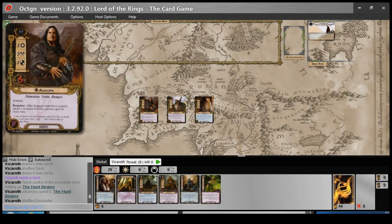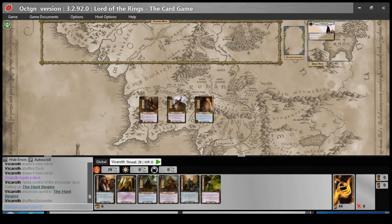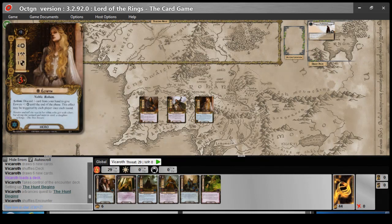So who have we got? We've got Aragorn, son of Arathorn — or son of someone, I don't know, he's the son of somebody. He's the king, or will be, if we can do this properly. And we've got Theodred — he's back, he ain't dead. And we have Eowyn, daughter of the Rohan king Theoden. There we go.